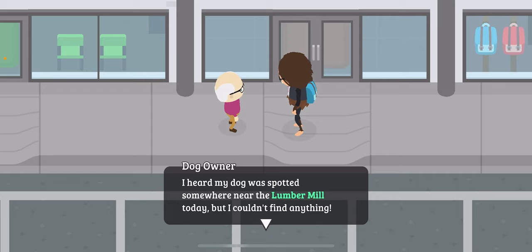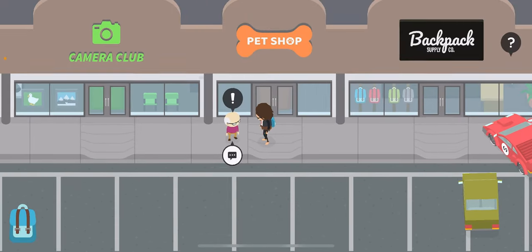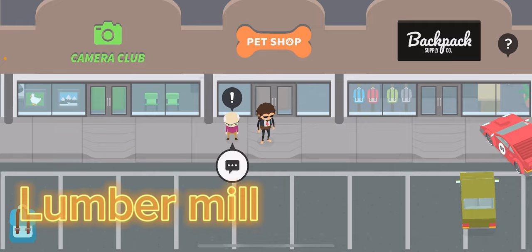Once you buy a few, you want to go talk to the NPC. He'll say: 'I heard my dog was spotted somewhere at the lumber mill today but couldn't find anything, maybe you'll have better luck.' So the locations are gonna be randomized, but I'm gonna be walking through all of them — probably all of them. Our first one is gonna be the lumber mill.